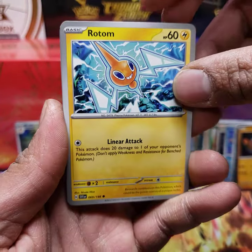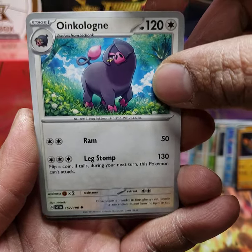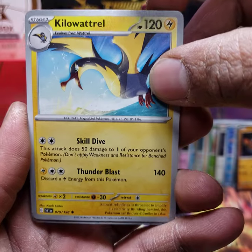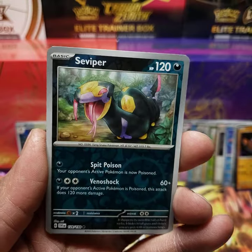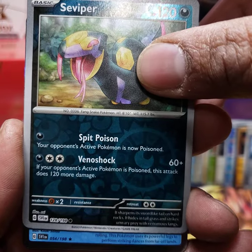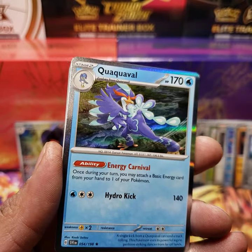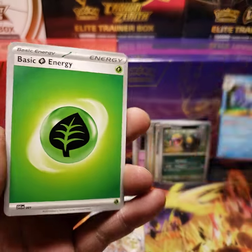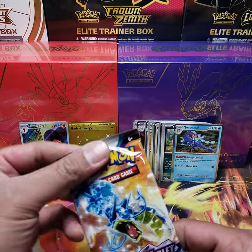We have a Poke Ball, a Rotom, a Pal Pad, a Flabebe, an Oinkologne, a Breloom, a Kilowattrel. Reverse holo is a Professor's Research — so we doubled up with that card. Regular holo and reverse holo. We also have a reverse holo Seviper. The rare is number 54 — we have a Quaquaval. We have a line of regular holos and reverse holos — they are abundant in this new set. I like that they have a lot of holos; seems to be three per pack.